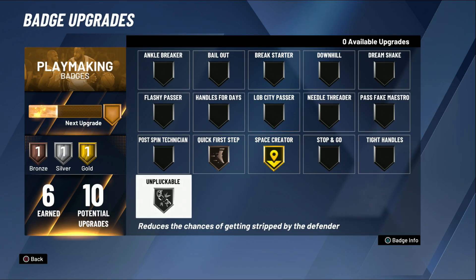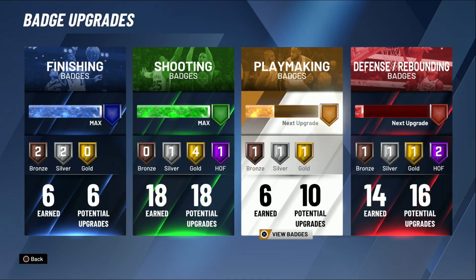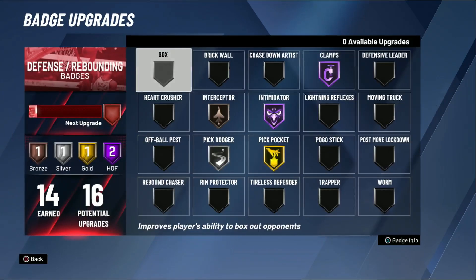I just don't do a lot of playmaking stuff like throwing a lot of lobs - I'm just not really in the opportunity to do so. I'm pretty much going to be doing them in the drills after the games. I have unpluckable on silver, quick first step on bronze. Space creator is just the most important one for my build - I can make people stumble doing spin jumpers. Step back is on gold.